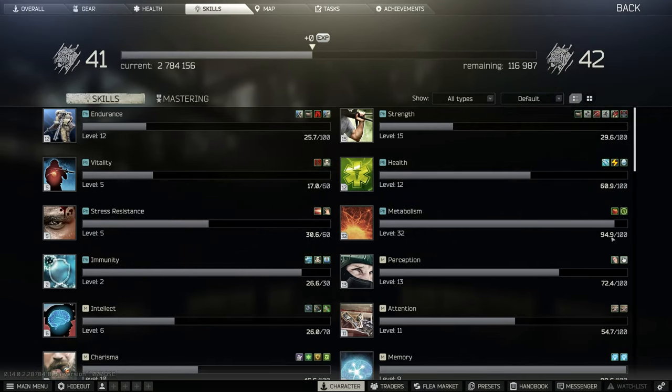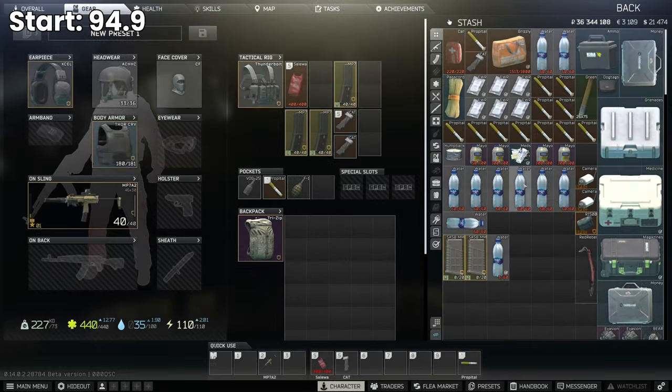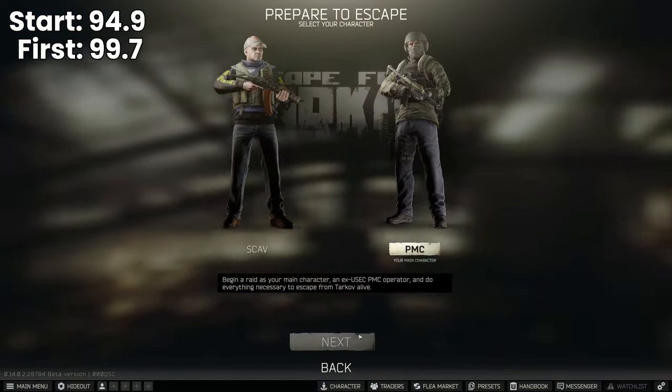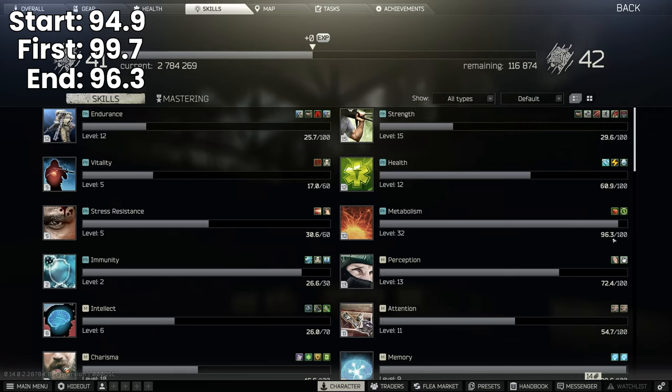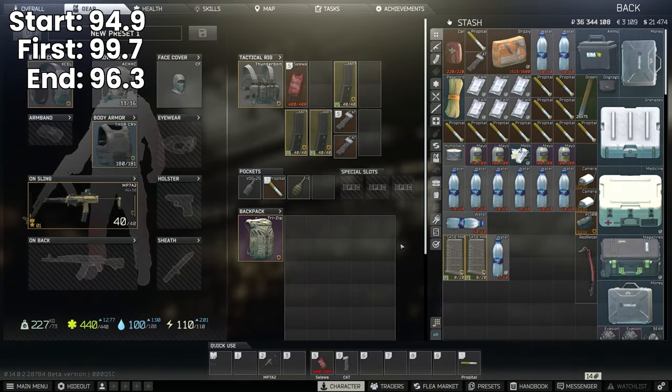I tested this again with mayo: starting at 94.9 points, ate 50 mayo then 40 water, and that took us to 99.7 metabolism XP. Then after raid-canceling, that took us down to 96.3 — so most of the points are being reverted and rolled back. This is why you sometimes see yourself going up a level in metabolism, but when you actually go into raid, you go up that level again — because you didn't actually get it. It just looks that way on your client; you're not synchronized with the server properly.